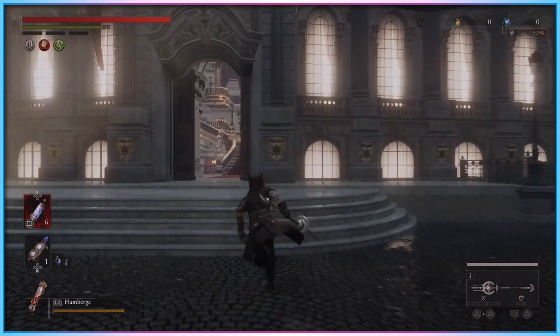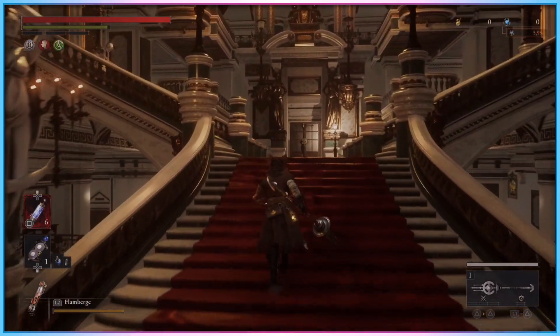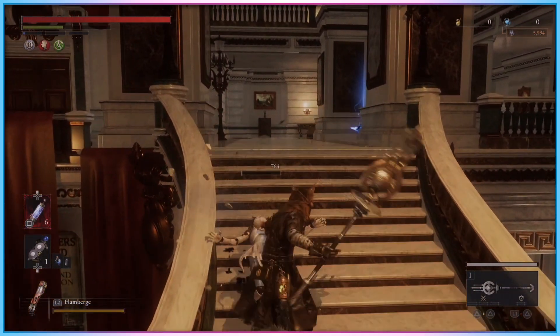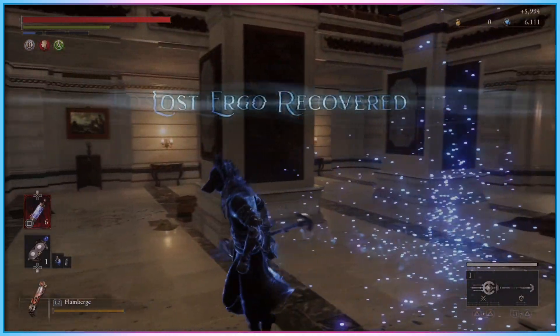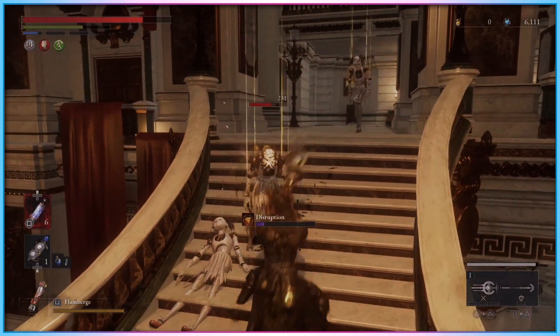Take, for example, a game like Lies of P — a Dark Souls style 3D action combat adventure with challenging robot enemies to fight. While there were not enough buttons on a single Access controller to map every single possible button at once, I was able to map the most important functions to the device with relative ease, while ignoring a lot of rarely used inputs.